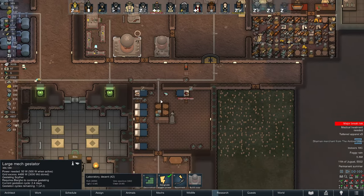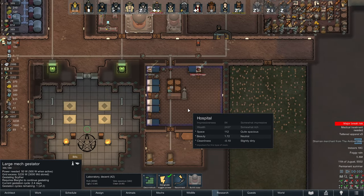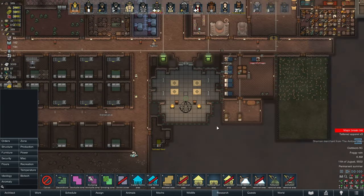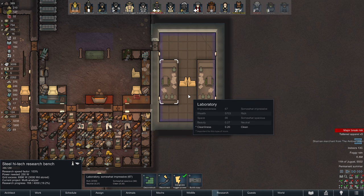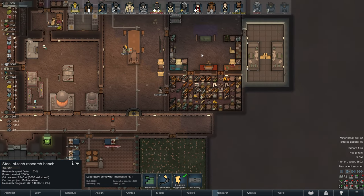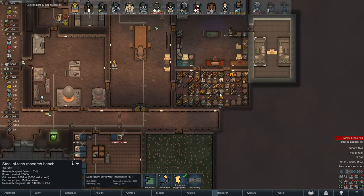I should have done the gestator thing before I left. Our hospital is nicely arranged — somewhat impressive, rich, spacious, neutral, slightly dirty. But that's not bad. Home area is nicely configured, looking good. How much cleanliness does this get from having sterile materials? 103% — that's pretty ass. Cleanliness 0.2, it's just not worth it. The sterile materials, they are maybe worth it. It is so freaking cold. Just the steel tile — it's not that useful.